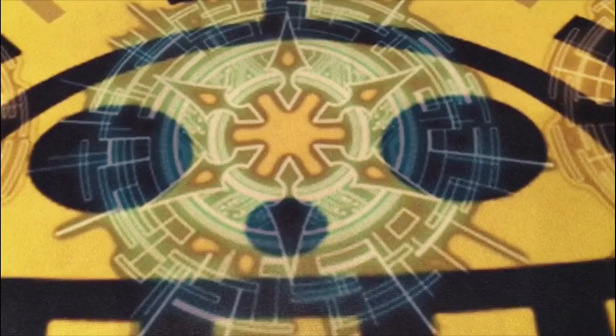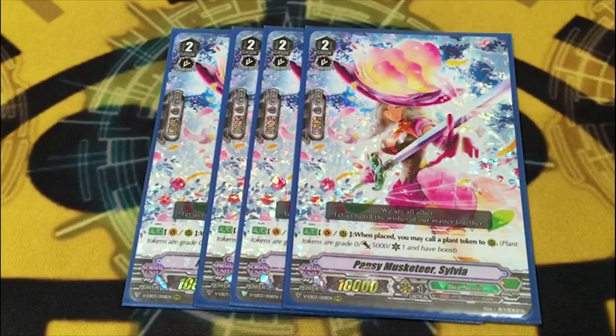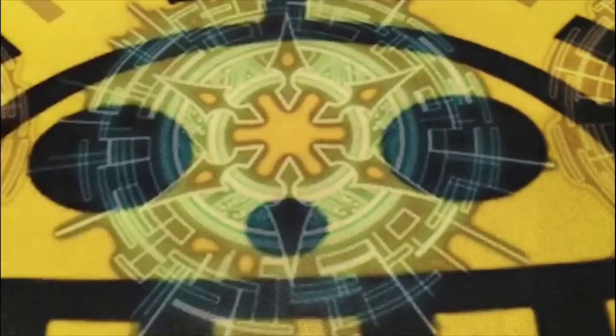Grade 2's: we're running four copies of Sylvia because it's a free plus one. There's a Musketeer G unit that actually doesn't need to retire Musketeer for cost, so you can just eject a bunch of tokens and then kill them to call actual units, which is pretty dope. Using her at four for the 10k body plus free tokens for early game.